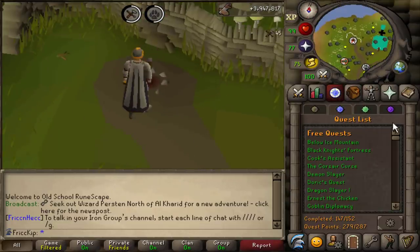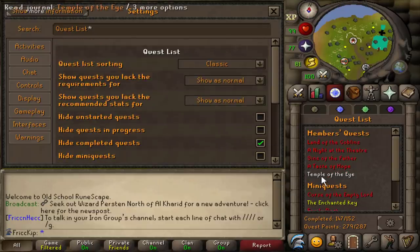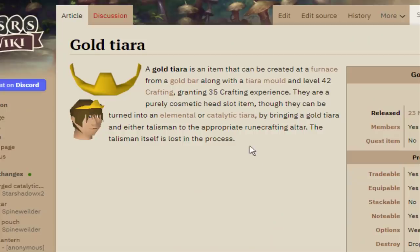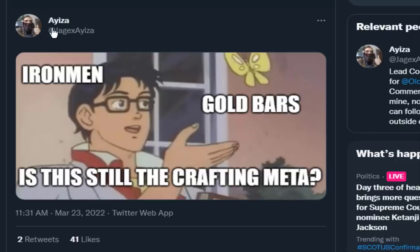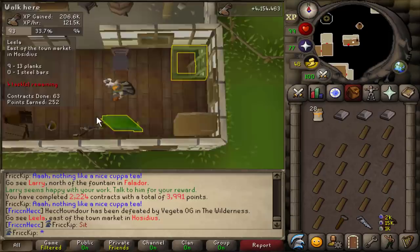There's also a new quest that came out — Temple of the Eye. They also changed the quest list so you can organize it now. As for the gold tiara nerf, it was apparently changed from 67 Crafting XP down to 35 XP per bar. Still some Crafting XP though — I think the best thing before was gold amulets which gave 30. A Jagex mod was already memeing about the gold bars on Twitter. Level 94 construction.